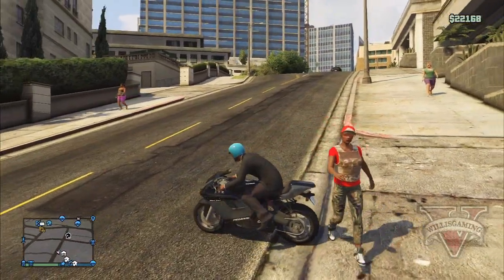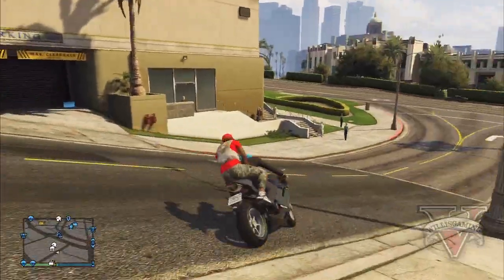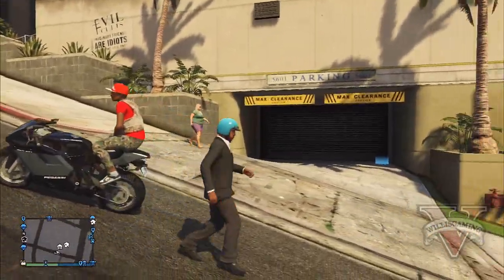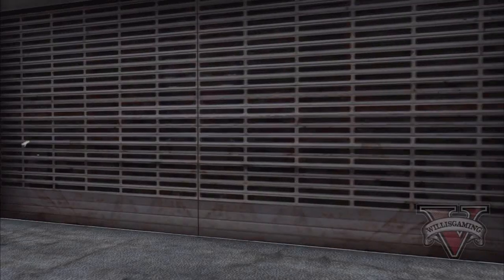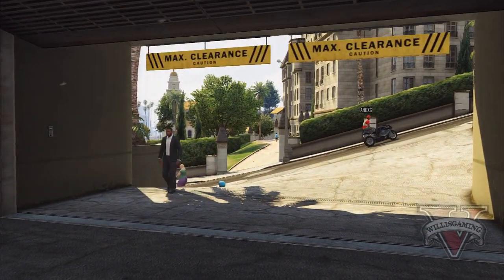What you need to do is drive outside of your garage and have your friend get on the back. As soon as he gets on the back, you want to drive as fast as possible in a circle so he doesn't actually put his helmet on. Park the bike outside of your garage and tell your friend to get a gun ready and aim towards the garage. Then walk back into your garage.